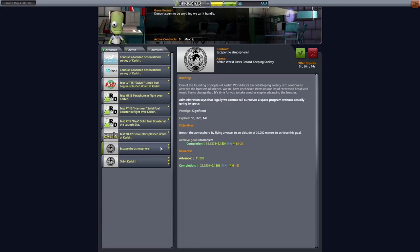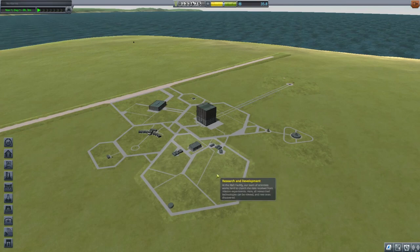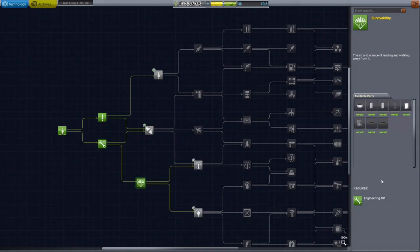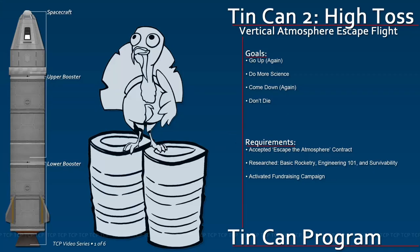Next, visit Mission Control and accept the Escape Atmosphere contract. Finally, visit R&D and research the three required techs: Basic Rocketry, Engineering 101, and Survivability. With that done, put Tin Can 2 on the launch pad. This will be another simple vertical flight, but this time we will gather numerous observations with many different instruments at a variety of altitudes.